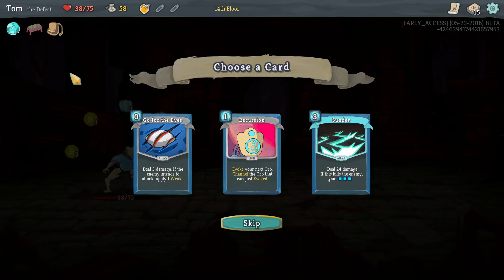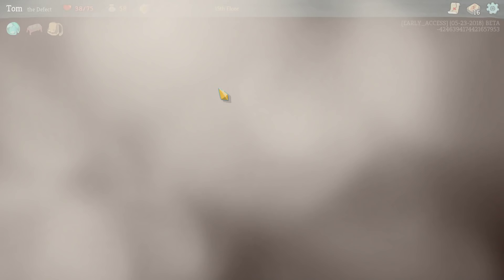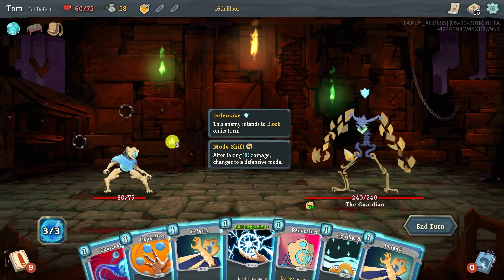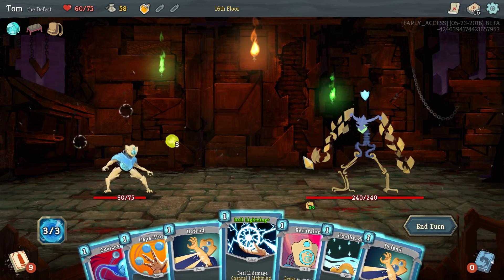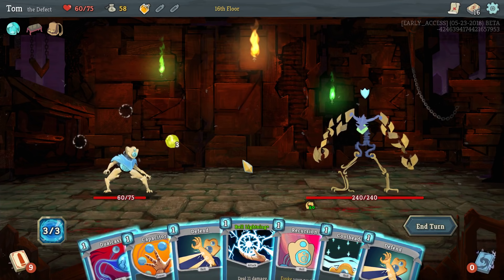Upgrades become extremely worthwhile if you have any focus cards, because upgrading those is obviously going to be great. Okay, this is a guy who after he takes 30 damage is going to change form. So any time he's about to do a really nasty attack, I'm going to want to hit him really hard to try and make him change form, which prevents him from doing his attack. I've got so many guards. So I can put some lightning in play and some frost in play. I could also recur it — I'll probably dual cast. Probably lightning, dual cast, and Cool-Headed, I think. Capacitor's not super useful yet.